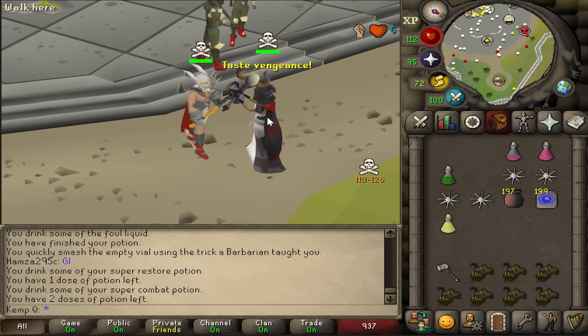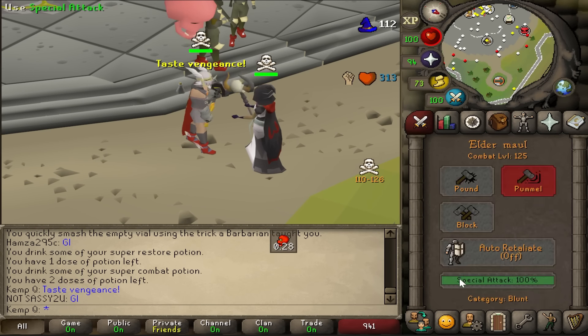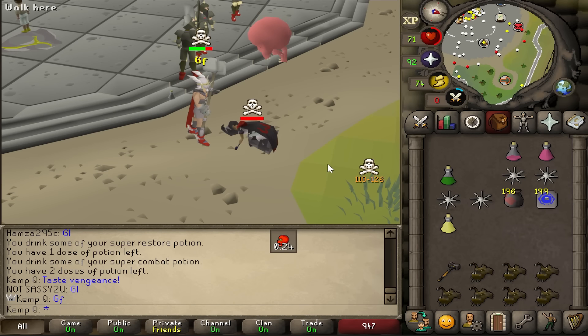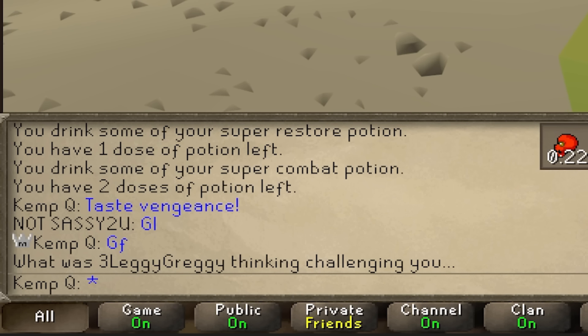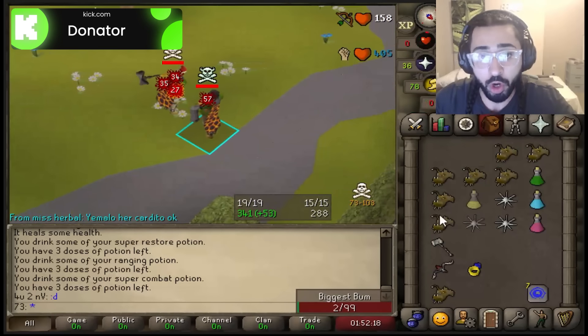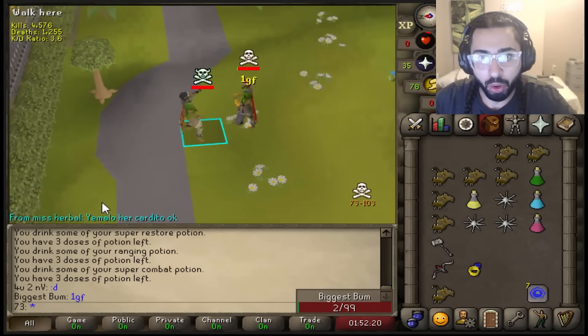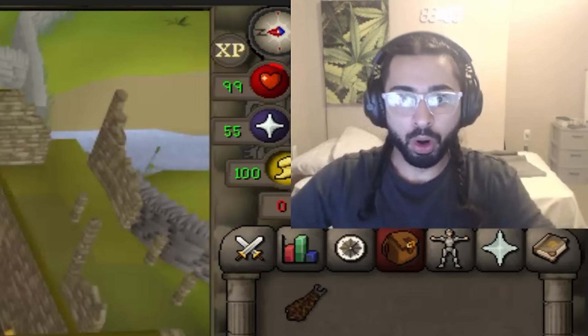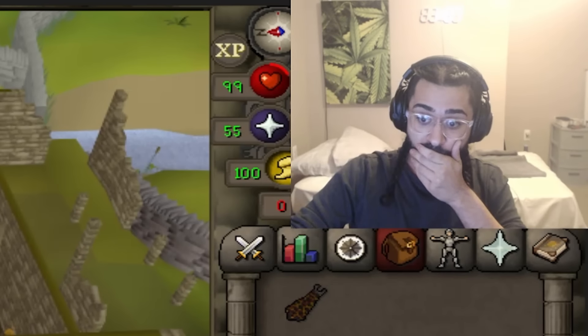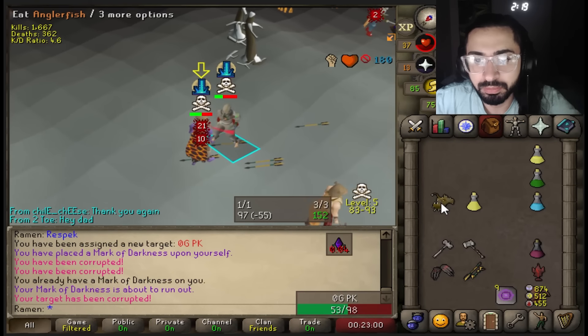Isn't that the guy I killed with the Elder Maul combo before? 649 mil. This guy is not having a good day. Please let me Spellbook Swap him at a good time — I don't think that was the Spellbook Swap he wanted. He decides to test his luck at Bounty Hunter instead.